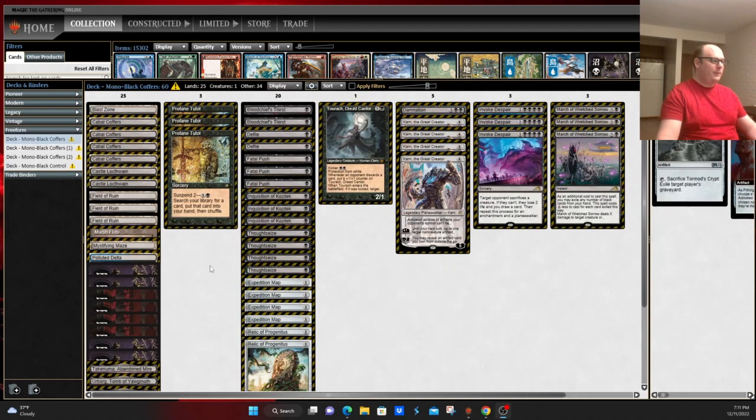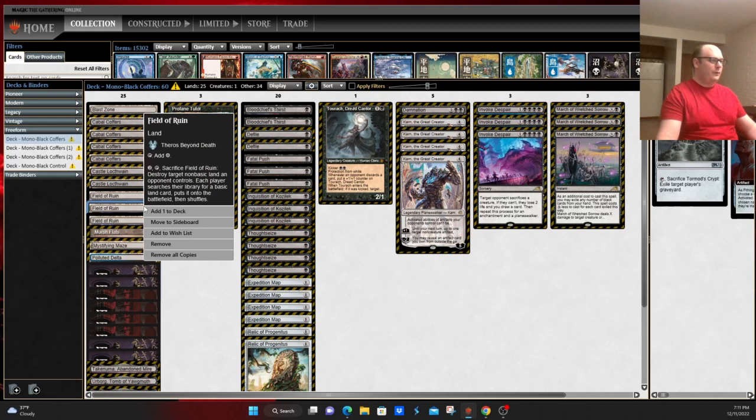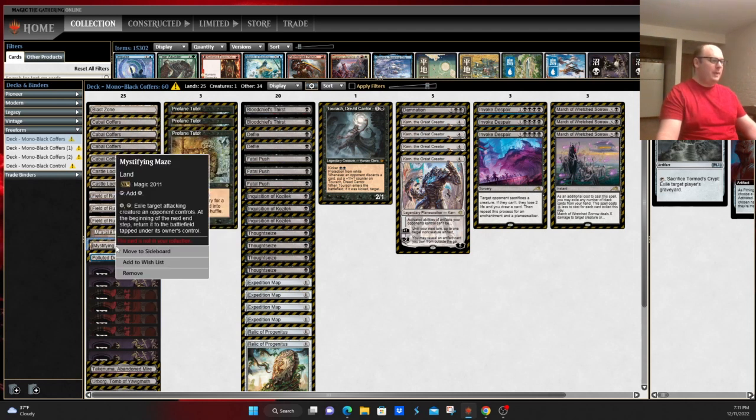This version is seeing a Field of Ruin to disrupt your opponent's mana base and allow you to fetch up swamps — a nice way to counteract problematic lands like Tron lands, against Amulet Titan, etc. Also seeing Mystifying Maze, kind of a fixed version of Maze of Ith: exile target attacking creature, and at the beginning of the next end step it returns to the battlefield tapped under your opponent's control. This can be problematic if it's an ETB creature, but can buy you time against something like a Murktide you're having a hard time answering.